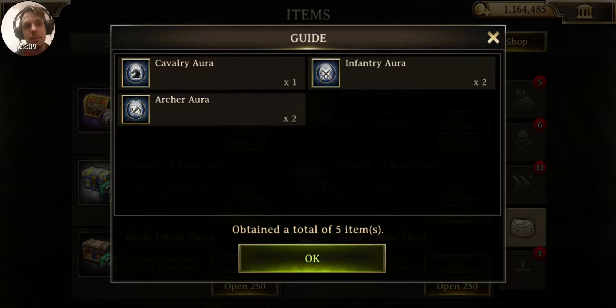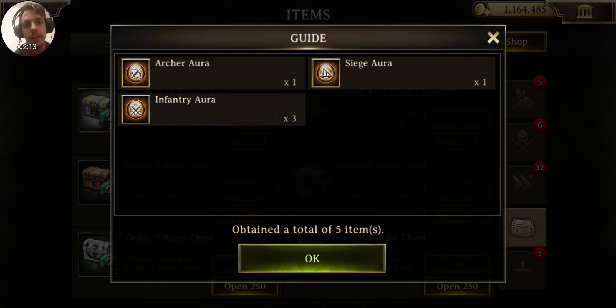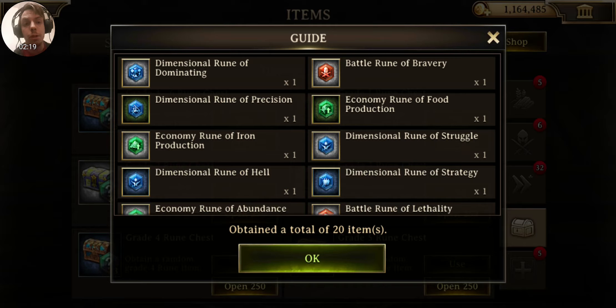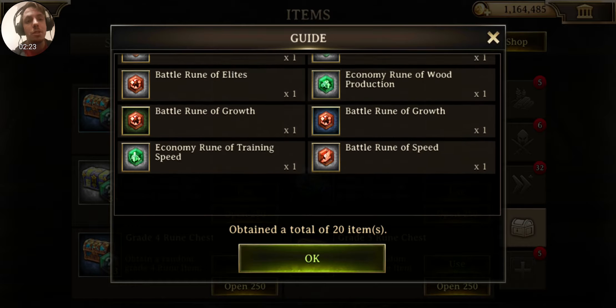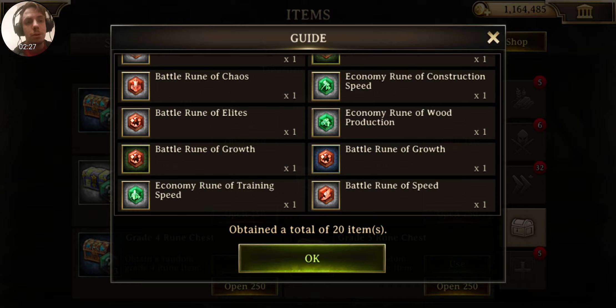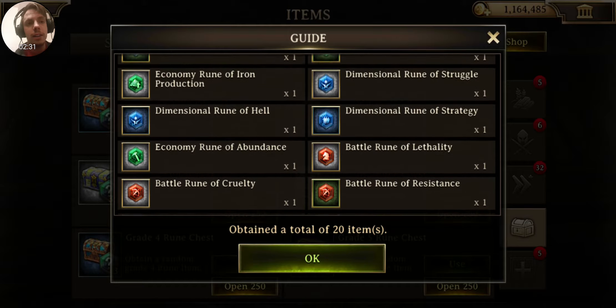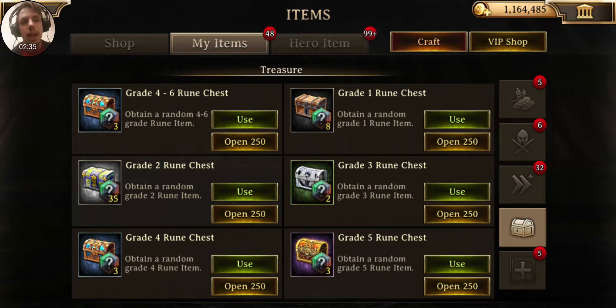Got more. Even more. Even more. Grade six! Legendary ores all around — that's awesome. Ooh, runes. Now this is what I'm excited for. I haven't dabbled too much into runes yet, but some decent rune pools right there. Got a battle rune at growth at rare, and it seems to be the highest that I got. Cool, happy about that.